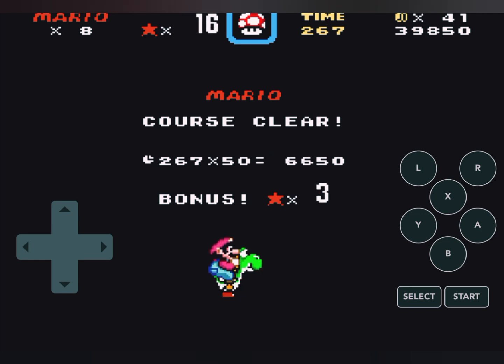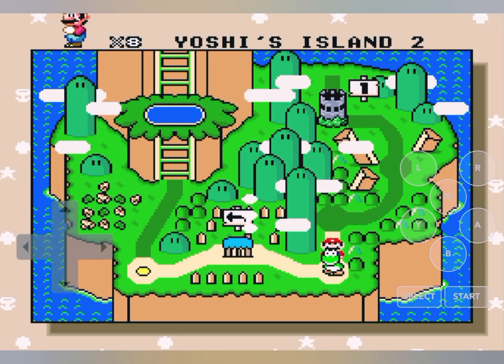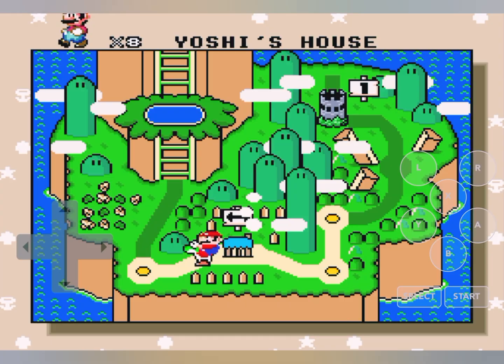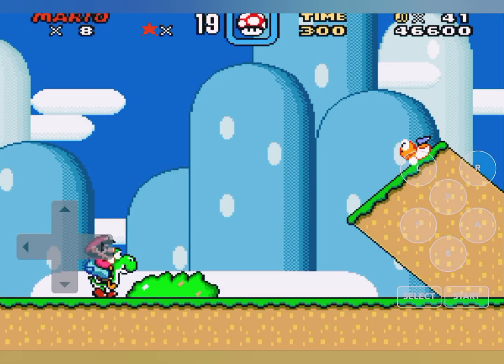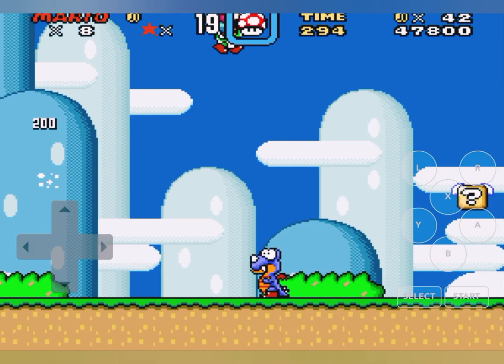Course cleared. For any of you wondering, this is not on Android — I just forgot to remove the keys. Alright, Yoshi's Island 1. This level's a lot more chill. I mean, no duh, it's the first level.